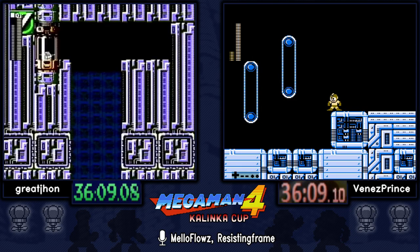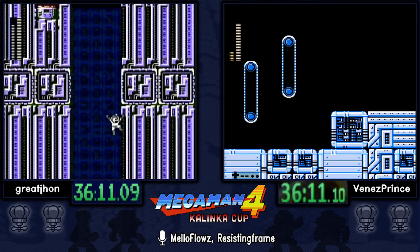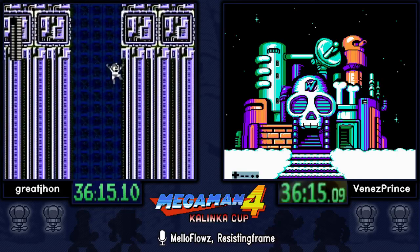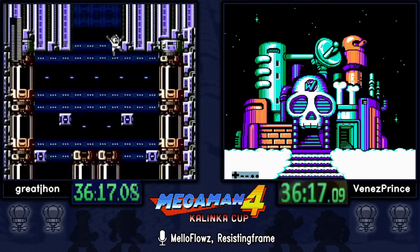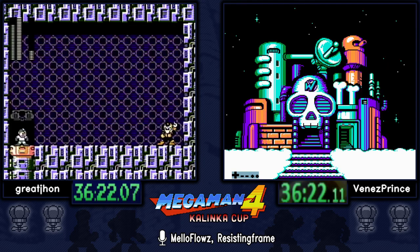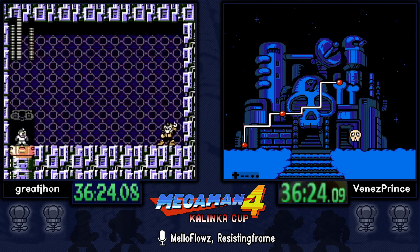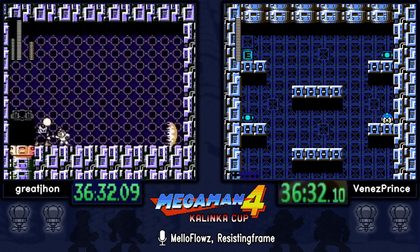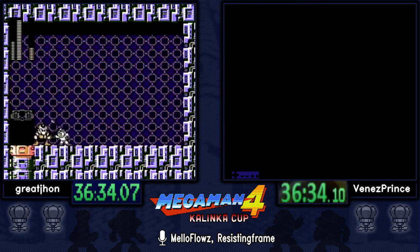Now in the refights, ammo conservation is very important, especially using Dust in the first two bosses. We use Dust for Pharaoh because it's a soft weakness and actually a lot faster to kill him with Dust than with the buster — or Bright Stopper, which is his real weakness, since that's basically a lemon's worth of damage.